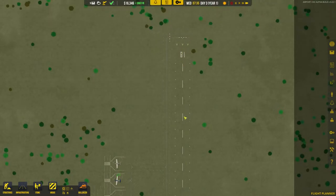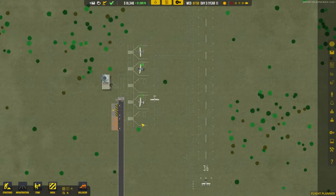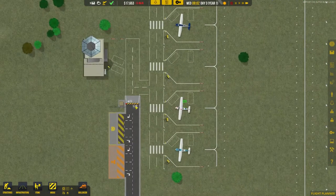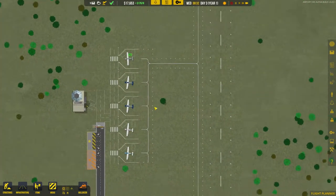Given that a runway is $100,000 and also is in constant need of repairing, you don't actually have that much money to play with. So this is all we had for our quarter of a million dollars: a grass runway, some grass taxiway, five grass stands, the air traffic control tower, a security gate checkpoint, and the tiniest bit of road and service road. That's it.